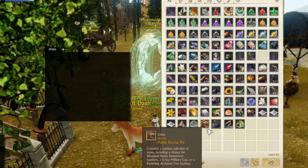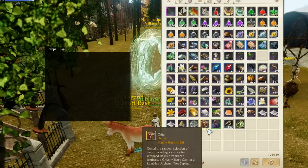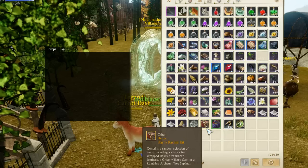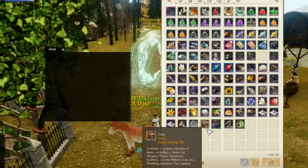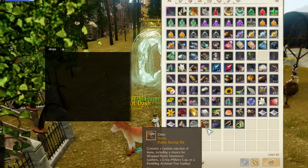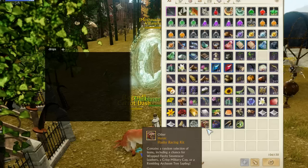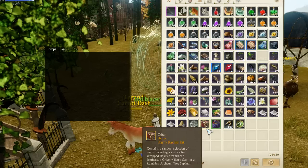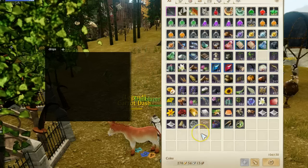Hey, what's up everyone. We have new cash shop boxes here - the Flashy Racing Kit - and this actually contains the very first car in the game. You have a chance at getting a wrapped flashy steam racer leathers, a crisp military cap, or a rumbling archaeum tree sample. We went ahead and bought 21 of these off the auction house to open them up and see what's in these new RNG boxes.